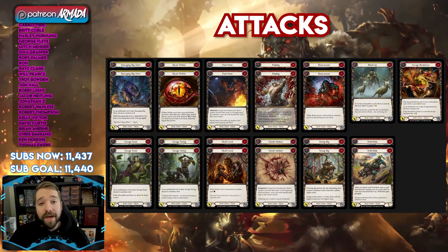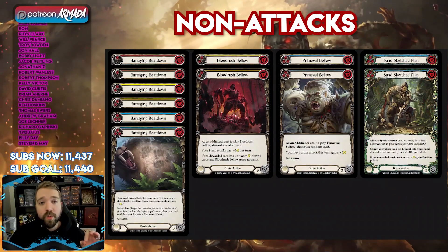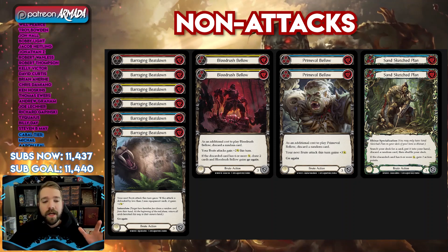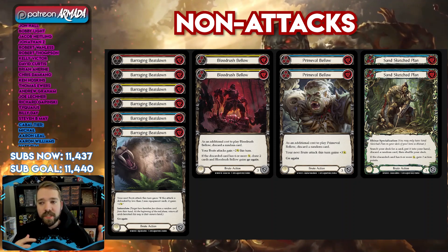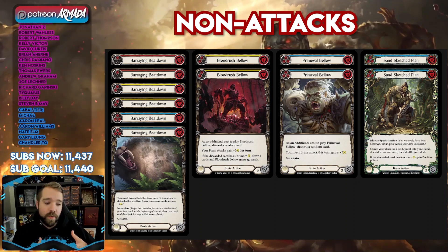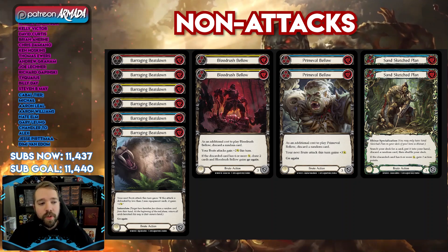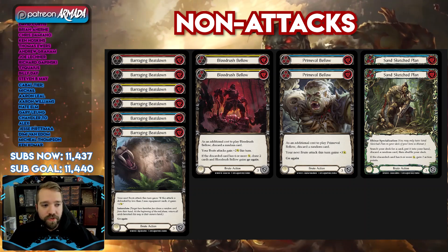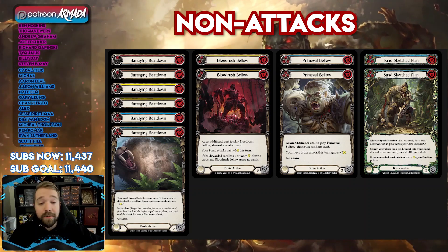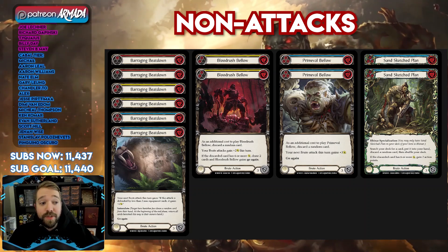It is a very powerful, heavy hitting deck. And in a format like Blitz, things go quick. As far as non-attack actions are concerned, the big one that we want to consider — and the reason that we're running Mandible Claws — is for Blood Rush Bellow. Based on the way that this deck is constructed with some of these new additions, Blood Rush Bellow has gotten a lot more consistent. I feel so much more comfortable playing a Blood Rush and knowing that I'm going to hit on it and follow up and connect with multiple things. The resource base has gotten better with some of these new Dynasty cards, and coupled with the equipment — specifically those Beaten Trackers — Blood Rush Bellow feels very scary.